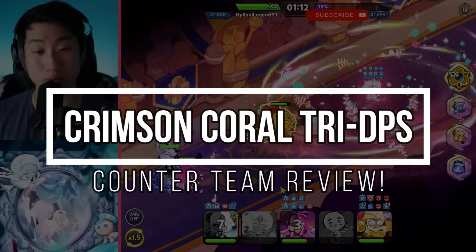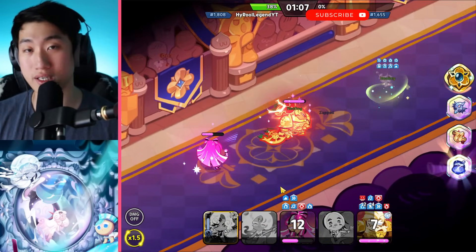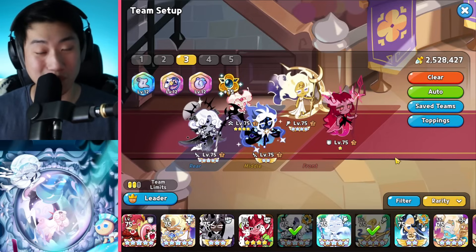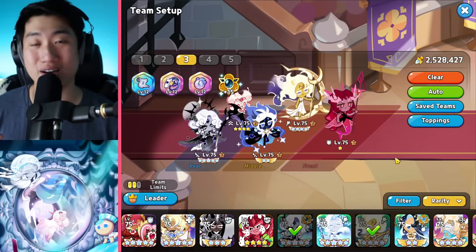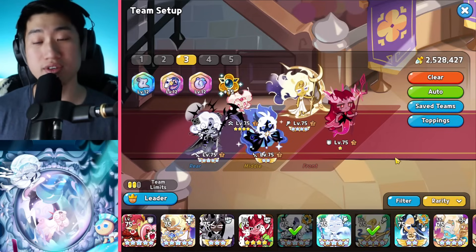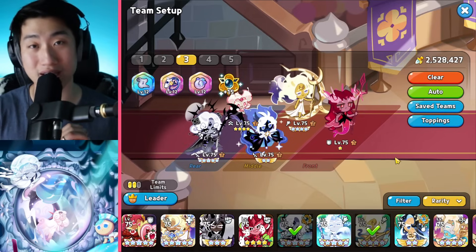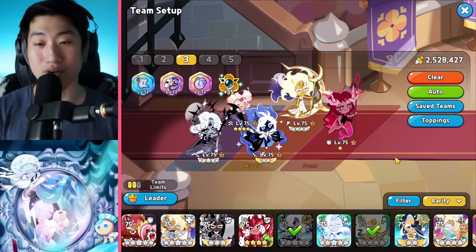There are different crimson coral comps that are able to counter other crimson coral comps, but this one strictly revolves around not using crimson coral to counter crimson coral. Yesterday I shared a comp where the crimson coral triple DPS is the almost best comp in the arena right now. A lot of viewers have been using it, successfully climbing, and some have even reached Grandmaster 3. However, if there's a comp that is really good, there is bound to be a counter to it, and I wanted to share that counter today.